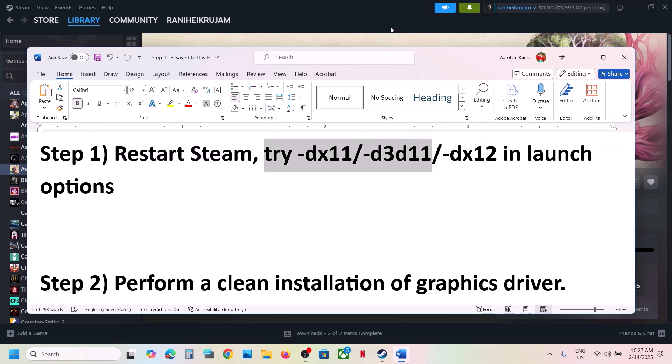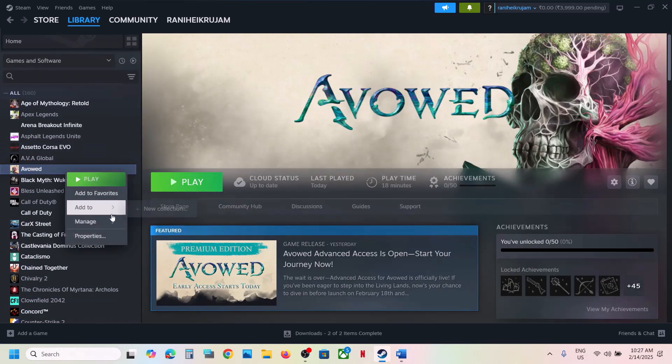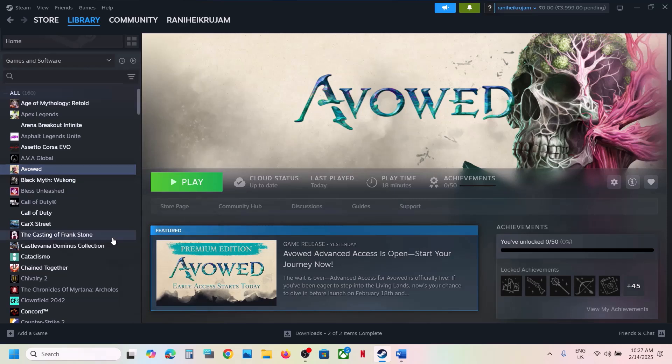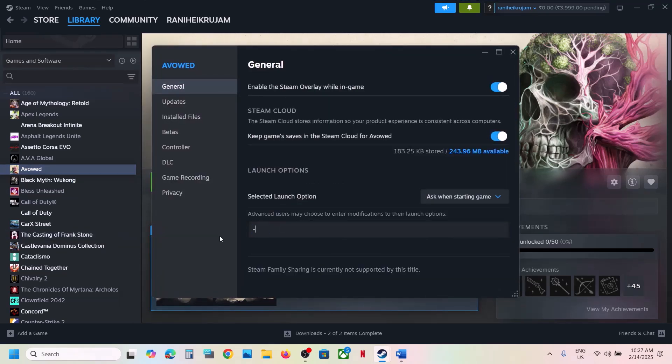The next step is to try DX11 or DX12 in the launch option. Right-click on the game, select Properties. In the launch option, type in -dx11 and then launch the game and check. If that does not work, you can type in -d3d11 or try -dx12, then launch the game and check. If still not working, remove this and follow the next step.